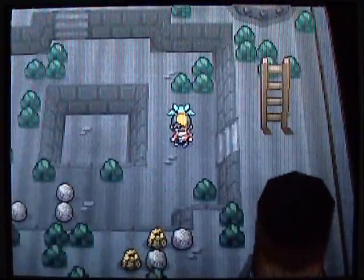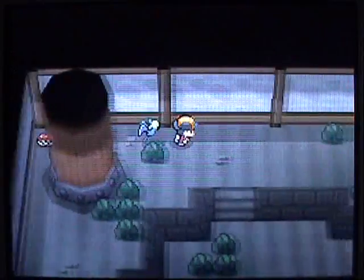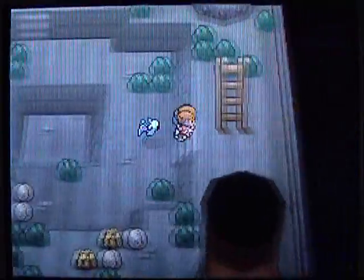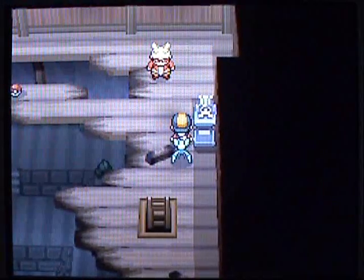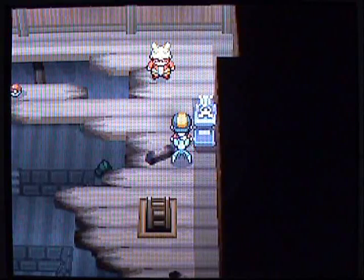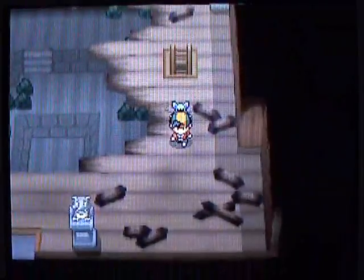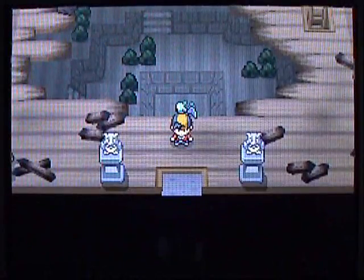Now that they're gone, the Gym is going to be opened up. There's really nothing else to do down here unless you have Strength, which we don't, so we'll head back up. There are a couple trainers to fight and some items to grab, but we have bigger fish to fry — I want to take on the Gym Leader right now and come back for these guys later. Next time we're going to be facing the Gym Leader Morty, so stay tuned for more.